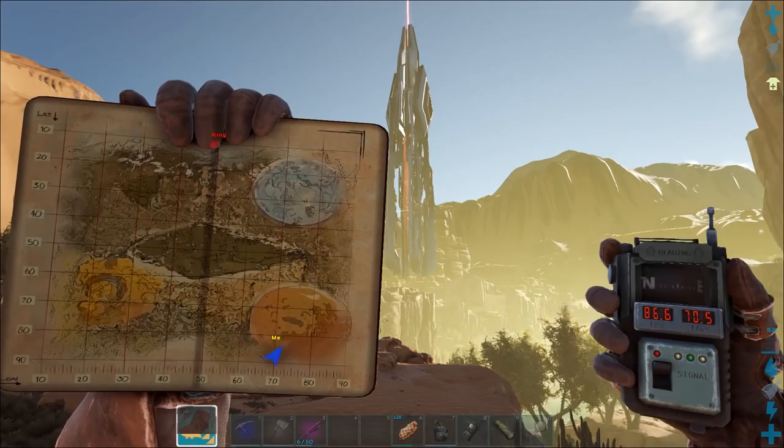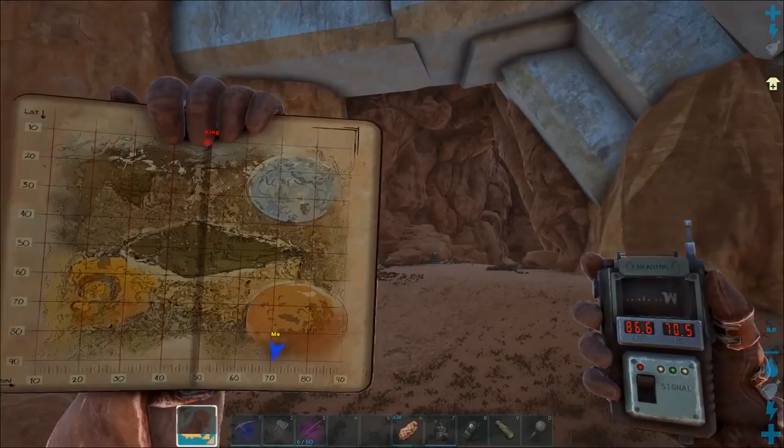This is where we are in the desert zone, next to the red obelisk. Coordinates 86 by 70. The cave entrance is in this big metal wall.